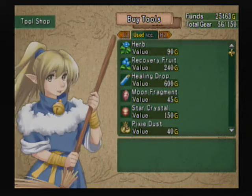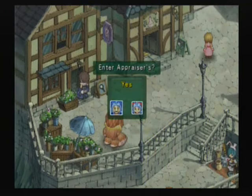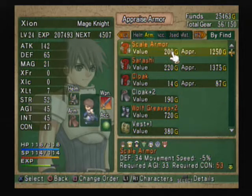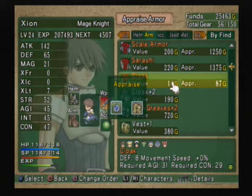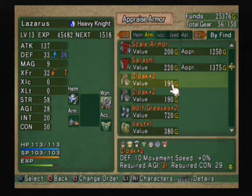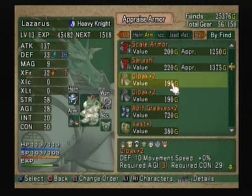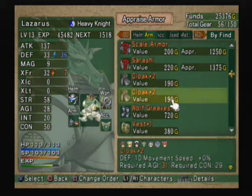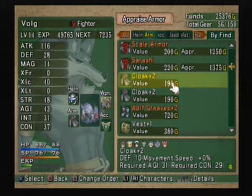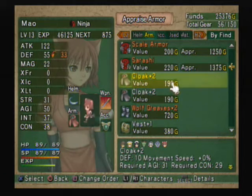I went to the tool shop instead of the appraiser. There we go — I almost did it a few minutes ago. Okay, so scale armor — cloaks we've seen before. Let's appraise this and see if it's worth having. Just a cloak plus two — I think everybody may be above that now. Volk is not — Lazarus needs a little more agility, just one level's worth. We have one of those, so only one person can benefit from it.